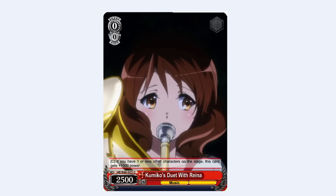Next up we have Kumiko's Duet with Reina. If you have one or less other characters on the stage, it gets plus 1500 power. This is intended to combo with a later blue card — Reina's Duet with Kumiko. These cards were inspired by the duet performance at the end of episode 8. The Kumiko card gets plus 1500 if you have one or less other characters; the Reina card gives the other character plus 1500 under the same condition. So if you have both on stage, this can become gigantic. It's a combo we've seen in Idolmaster — it's a 5-5 stat combo. It dies to suiciders because it doesn't get plus 1 level and doesn't get hand-encore. You could also give it plus 1k through the runner since it has Reina in the name.